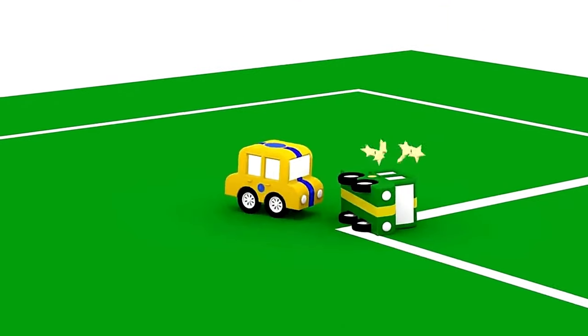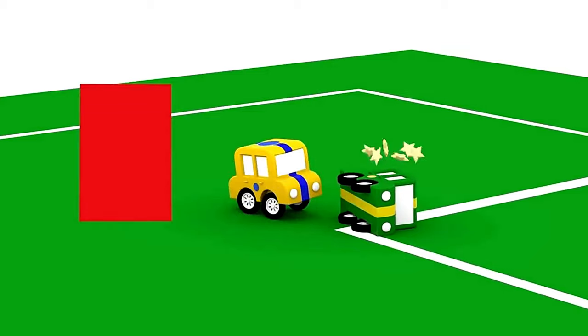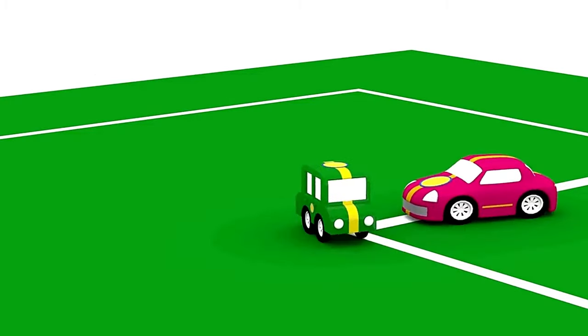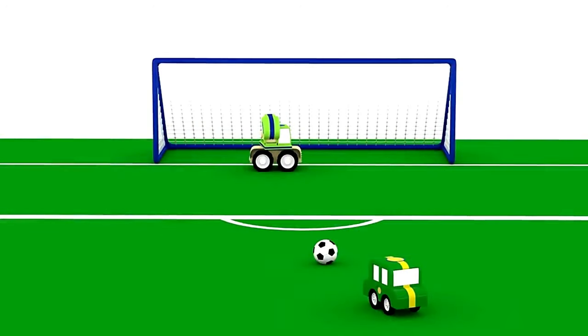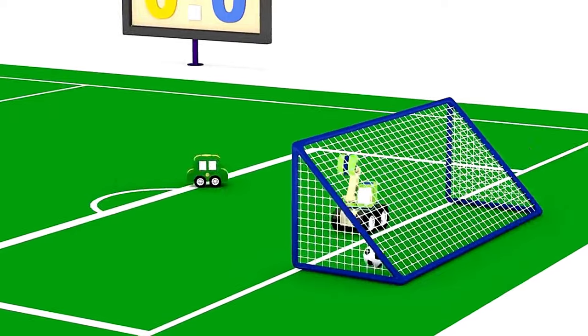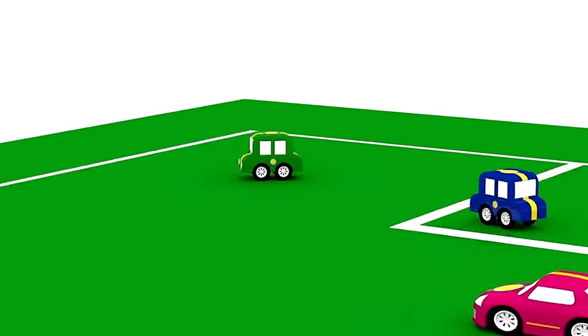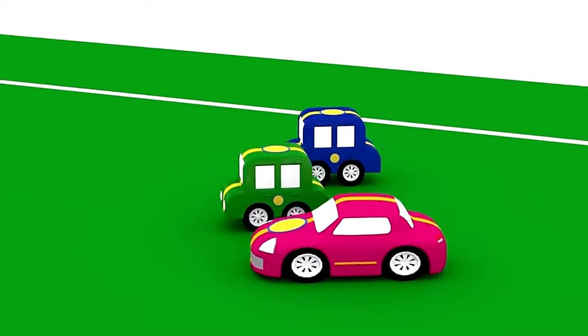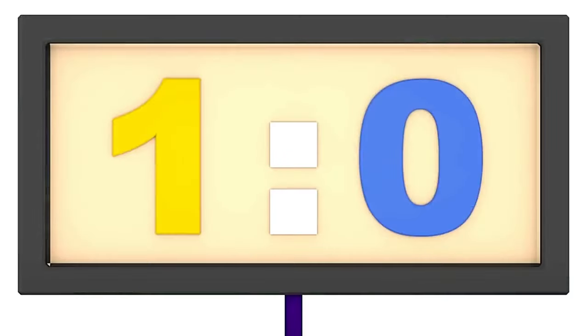Foul! That's a red car against the blue stripes. The green yellow stripe car was knocked down by the blue stripe yellow car. The yellow stripes must try to score a goal against the blue stripes. Goal! Well done guys. Now the score is 1-0 in favour of the yellow stripes.